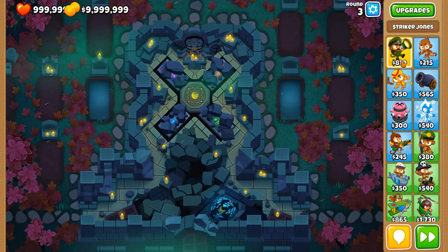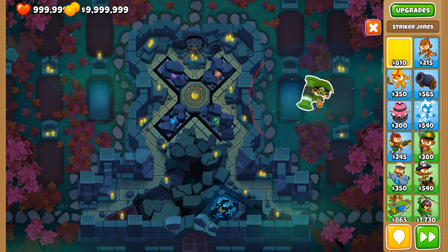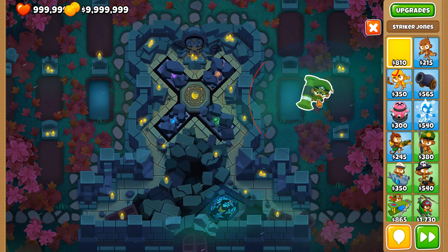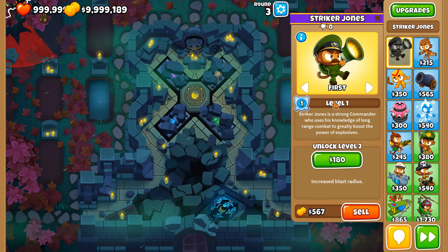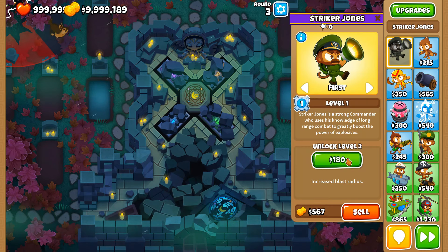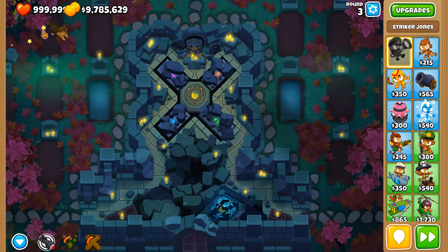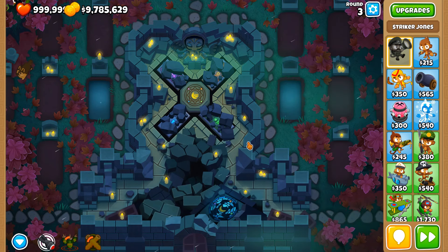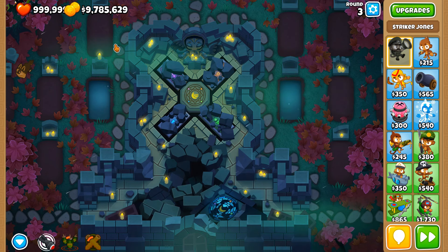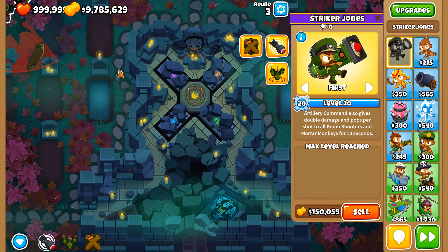To demonstrate this bug we're going to use Striker Jones, placed at the very top left corner of the map. Monkey Knowledge is off — you can tell because the Dark Monkey is not free. I have all of them unlocked, so it's either all or none. I'm not sure there's anything in the Monkey Knowledge tree that increases a hero's range, but I'm highly sure there isn't.